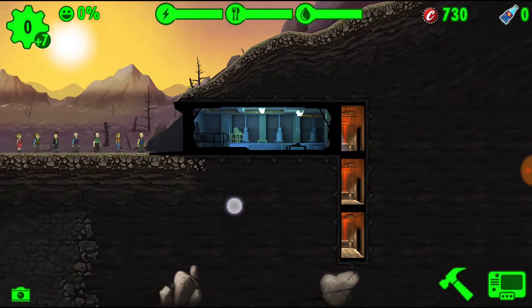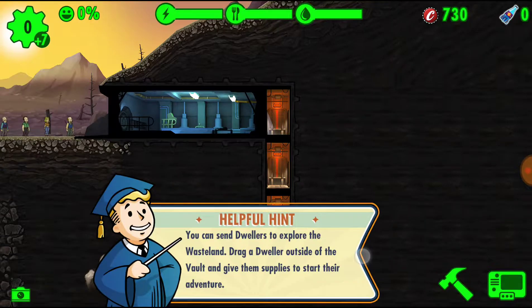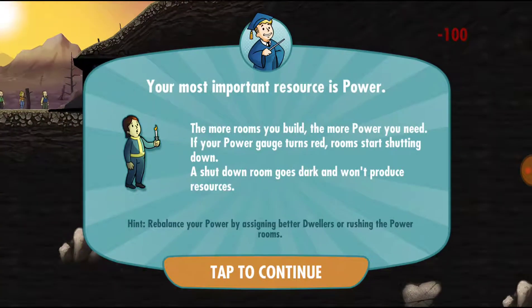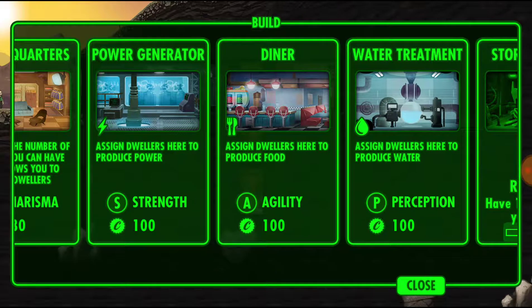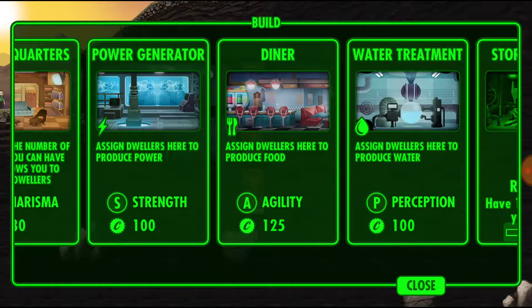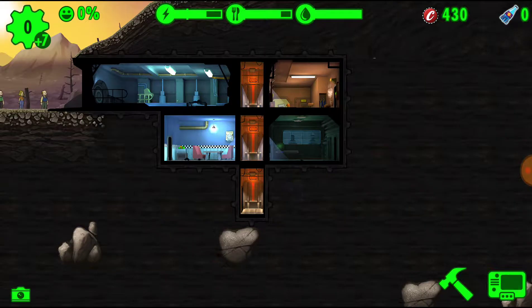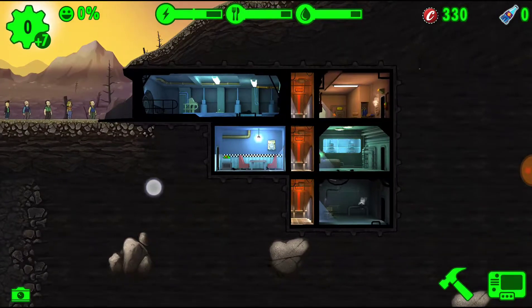We're now inside the game and we need to get some folks assigned and some things set up. I need living quarters to start, along with the other major pieces. I'm going to build the diner underneath the gate, power treatment across from that under the resident quarters, and water treatment underneath there as well. So we're good for quite a few people.